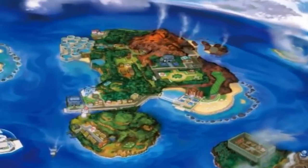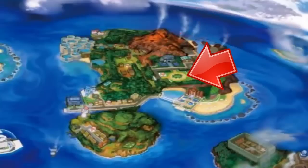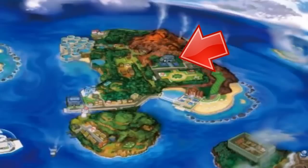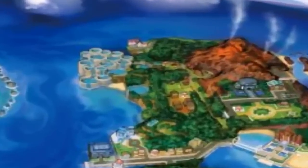Moving on to the second island, the main attraction is clearly the volcano. A little to the south there's a garden, and between the two there's a big building that might be a gym — it kind of looks like one, though gyms have looked different since Gen 5. There's also a brown building on the southern beach that could be a gym. The main thing I really want to talk about on this island are those man-made-looking waterfalls on the left.